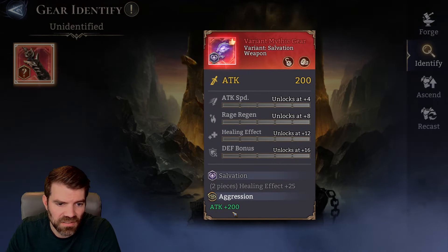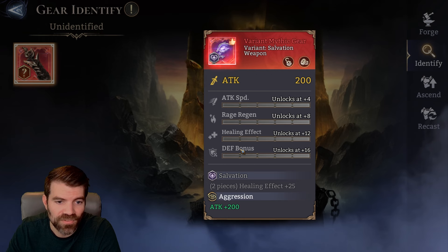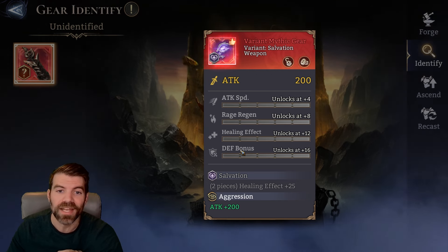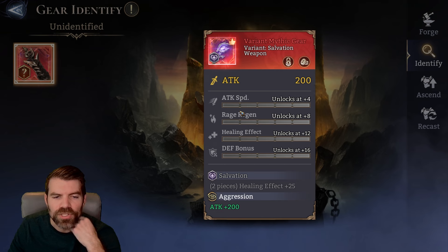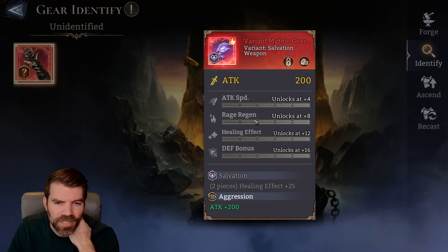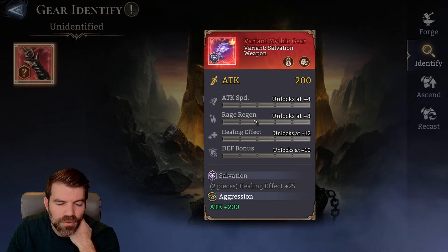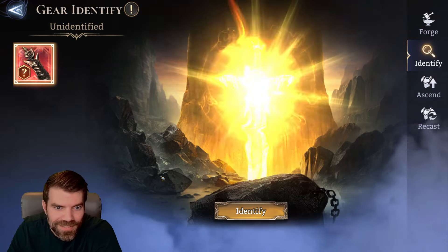This is Aggression — and this looks like a stat that's always here. We got flat attack with attack — literally no main stat, what a joke. The only reason this is somewhat useful is attack speed and rage regen are very rare on weapons, so this will maybe be useful for someone as like an offset. I don't know, we'll see.